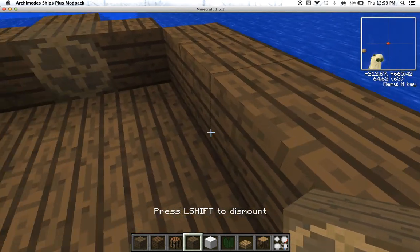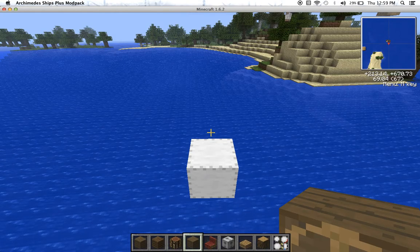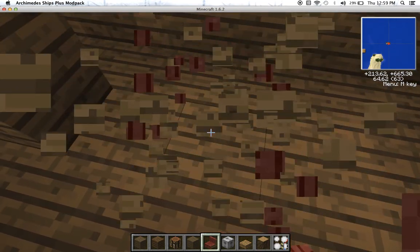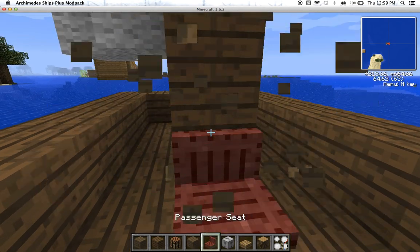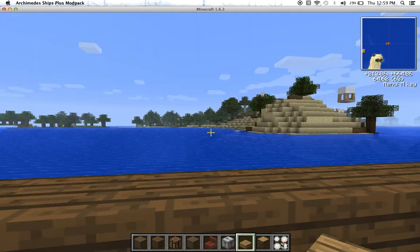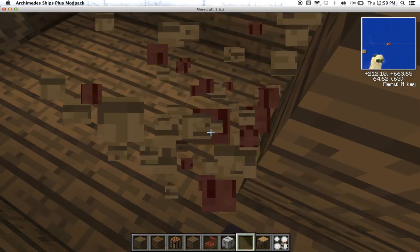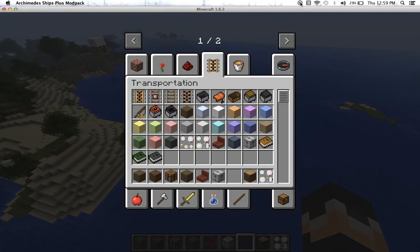This is the mine engine and the seat. If you have a friend you want to play with, you can put the seat down and they can sit in it too. Please like and subscribe. Thank you.